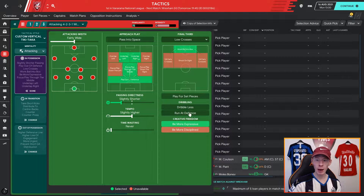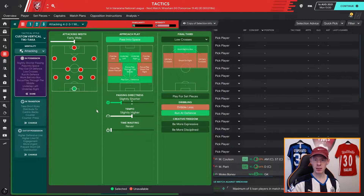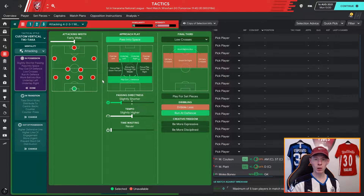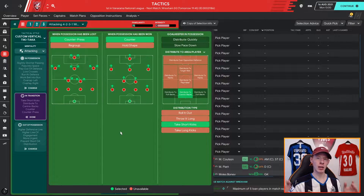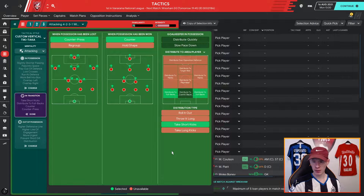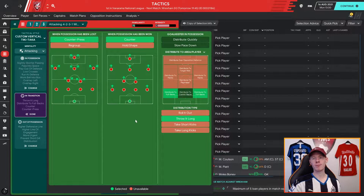I want my team to run at the defense to create some form of overload, but not be too expressive as that can lead to losing the ball. We're going to pass into space — I've always liked that as an instruction. I'd like to create an overlap on the left and on the right. I want to use a counter press and counter style — when we lose possession I want to hit them straight away, get the ball back. We'll distribute to full backs, not centre backs.